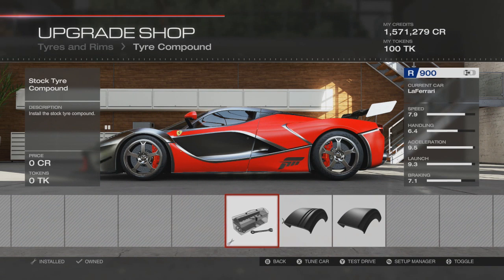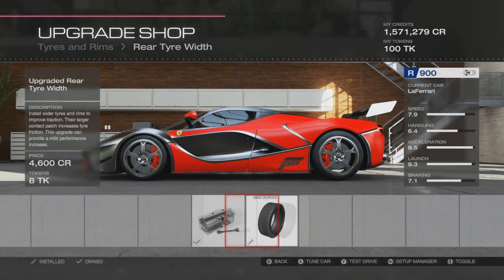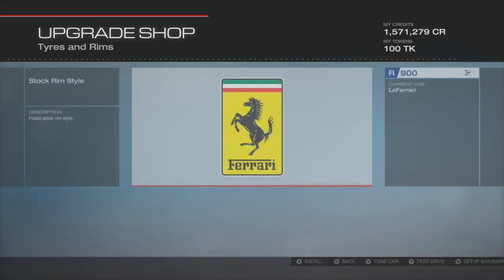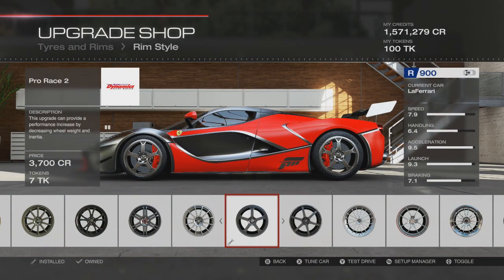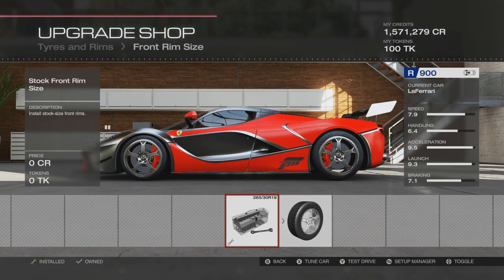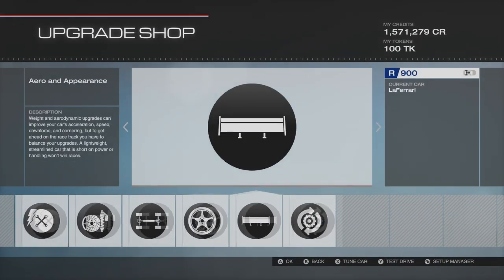Tires — we've gone with the stock tires, so no tire upgrades and no engine upgrades. On the rear tire width we've upgraded to the only option available. For wheels, we went with the Pro Race Twos — they quite match the style of the car and look pretty cool. Front rim size is totally stock and rear rim size is totally stock as well. So as you can see, not a lot has been upgraded on this car.